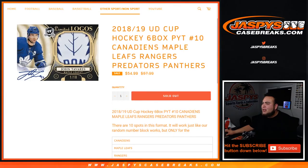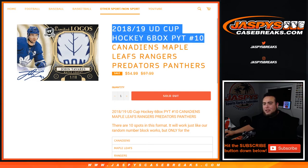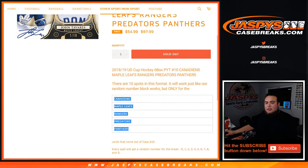What's up everybody, Jason for Jaspis Case Breaks dot com. We just filled up 1819 Upper Deck Cup Hockey — this is a six-box bigger team round number block for the Canadians, Maple Leafs, Rangers, Predators, and Panthers — the five teams listed right here.